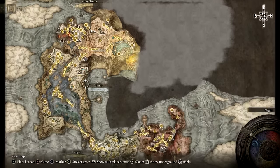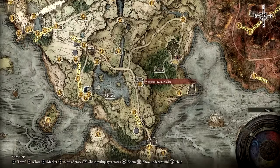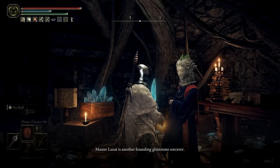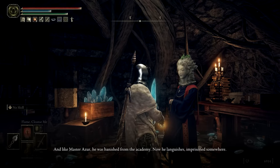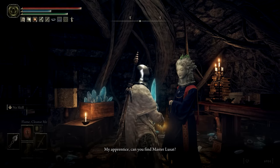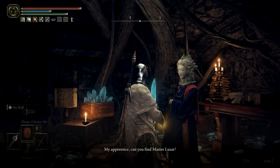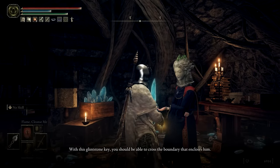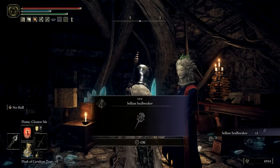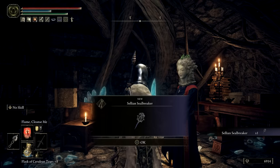With Comet Azur in hand, head to Selen at Waypoint Ruins and introduce yourself if you haven't already, then show her the sorcery. This will prompt some special dialogue — continue speaking to her until exhausting all dialogue options. One of those should be a request to find another Prime Evil Sorcerer by the name of Lusat. Lusat is in a hidden location, trapped behind a magical seal, and Selen will give you a Seal Breaker to dispel that barrier.